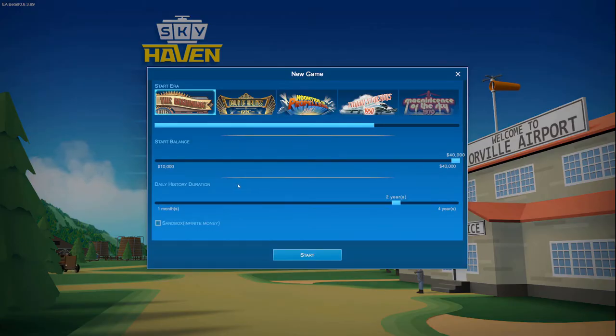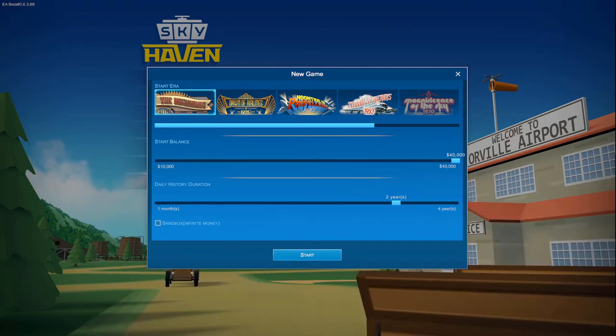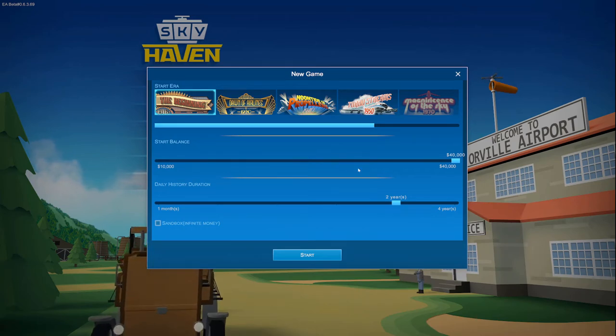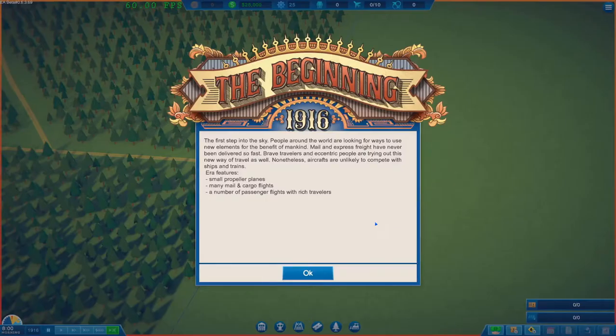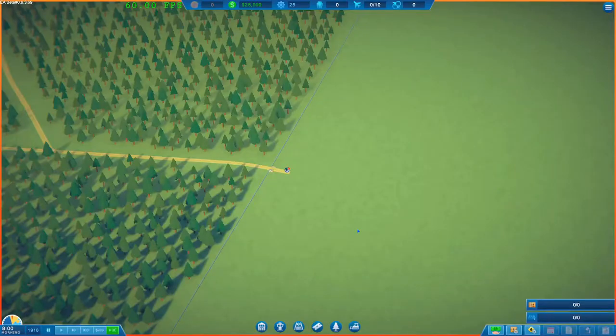Today we'll go in and start a new game. You've got a range of eras you can pick from, from 1916 through to the turbo streamers of 1950. We'll make it a little bit more difficult by reducing the starting balance, but we'll leave the daily history duration so every day of play is two years of time passing. This era is dominated by small propeller planes and mail and cargo flights, with some passenger flights for rich travellers but not a lot.